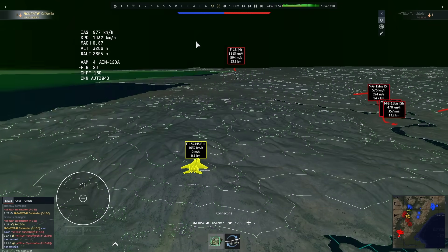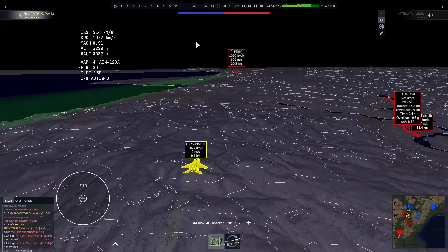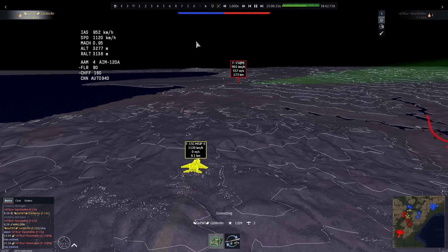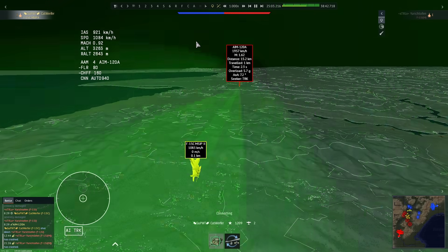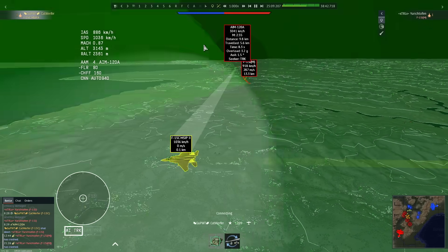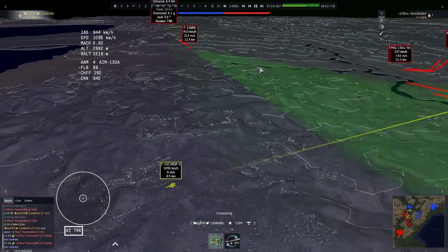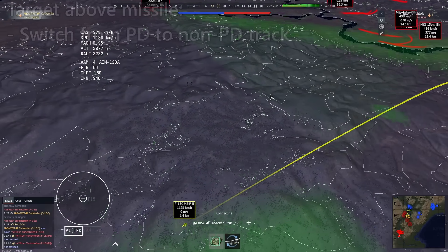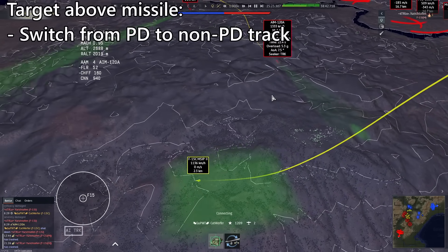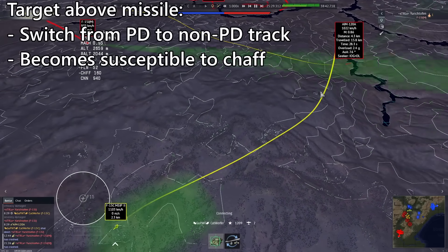Assuming the missile found its target, it guides itself in using its own PD radar. If the target takes no evasive action, the missile will very likely hit. However, once active, it starts pinging the enemy's RWR, likely causing them to notch — flying perpendicular to the radar signals. If the target is above the missile as it notches, the missile switches into non-pulse Doppler track mode to continue tracking, making it susceptible to chaff, which will cause the lock to switch to the chaff and defeat the missile.